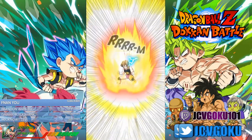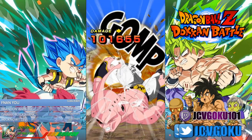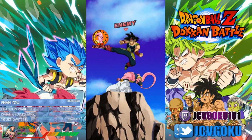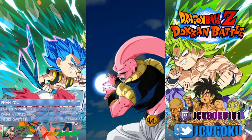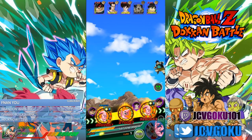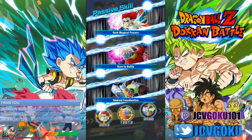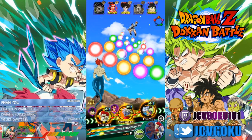My thoughts on him? Don't know yet — as soon as we get to use him, we'll find out. But his Awakened Form is a good sub lead. He gives Physical types Ki plus 3, and Attack, Health, Attack and Defense 90%, which is like an LR stat. And we took a lot of damage here.